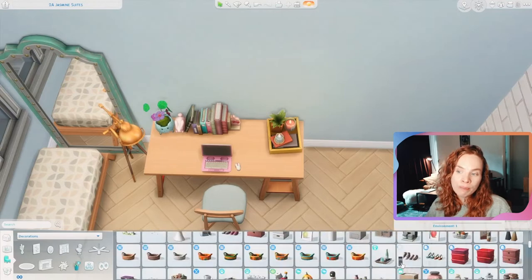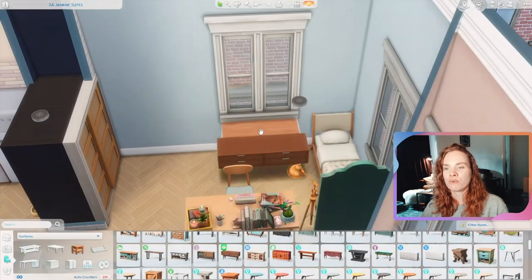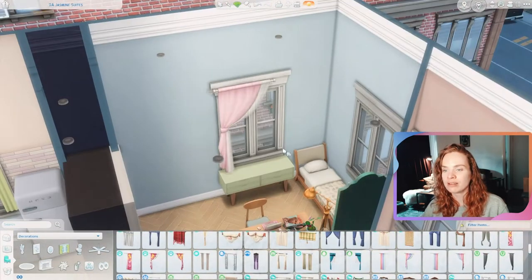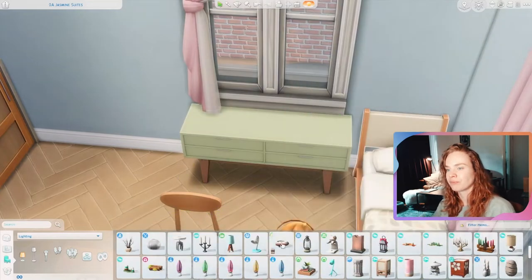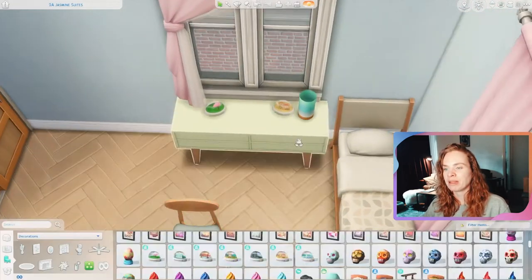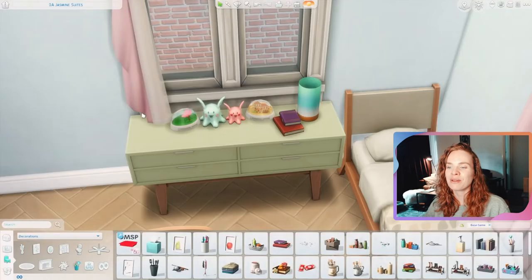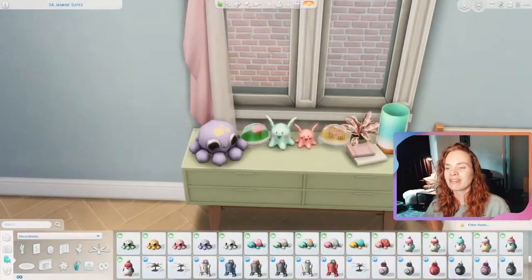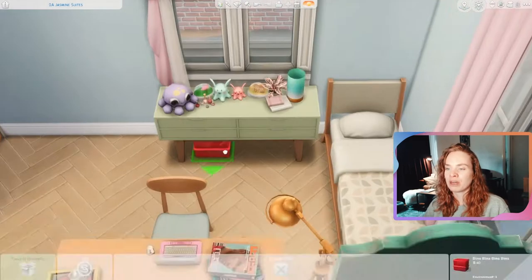Anyway, I hope you're enjoying watching this teenager's apartment come together. This first bedroom is for the sports lover teenager. I used a lighter blue for the wallpaper combined with some green and lighter pink accents — very cutesy and pastel. I placed a couple of decorations on the nightstand, and I cluttered up the room with some storage boxes underneath the end table next to the bed.